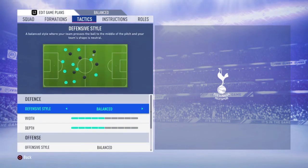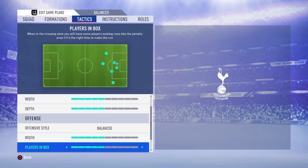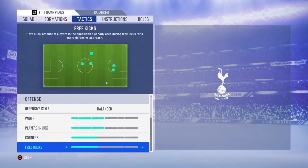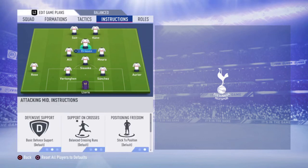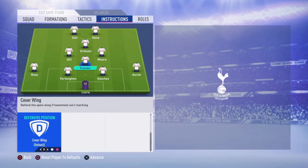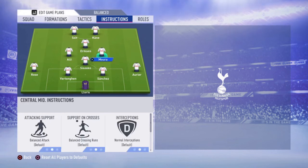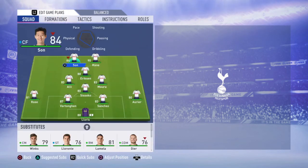The tactics for this formation are also going to be balanced — I just like balanced tactics, and it's up to you to make the difference. Leave it at balanced and your team will play as best as they can, going back and forth as a whole team. Corners are two and free kicks are two. For player instructions: 'get in behind' and 'stay forward' for Son, 'get in behind' and 'stay forward' for Harry Kane, and 'get in behind' for your CAM Eriksen. 'Stay back while attacking,' 'cut passing lanes,' and 'cover center' for your CDM Sissoko. Don't touch Dele Alli or Lucas Moura — leave them at default. Left back and right back both get 'stay back while attacking.'